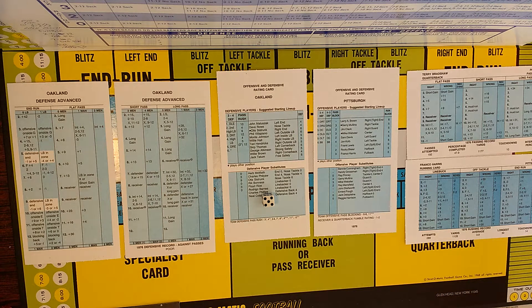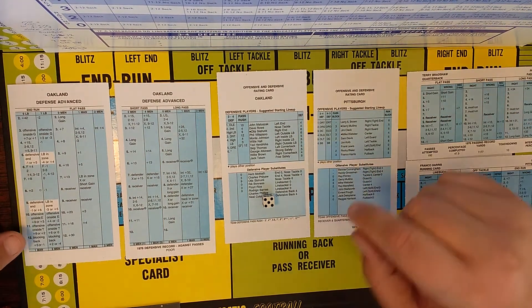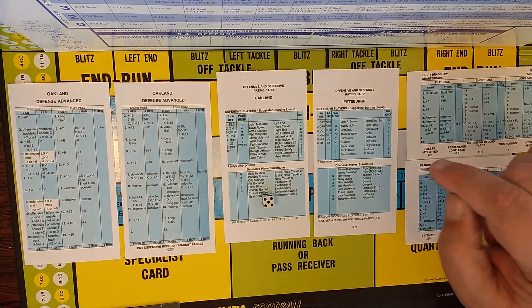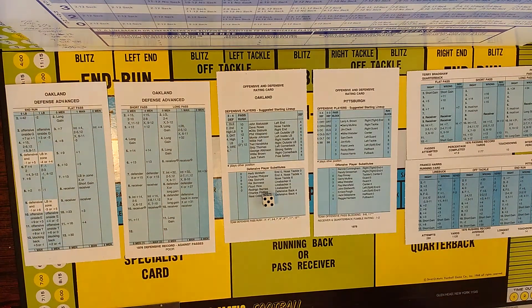The greater the ability ratings of the offensive player, the more yards gained. The greater the ability of the defensive player, the fewer yards gained. Here's an easy way to remember: use the first yardage result whether an offensive or defensive player makes the play — if his rating is equal to or better than the white die number. If his rating is equal to or better than the white die, use the first result. If his rating is less than the white die, use the second result. Offensive or defensive, that's how you do it.